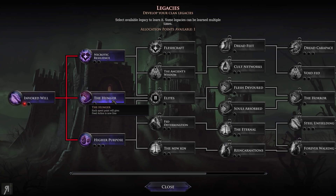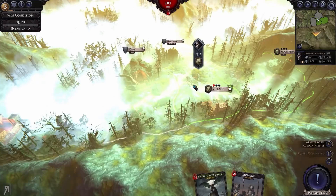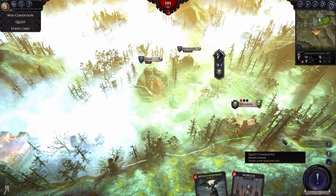Now we've leveled up. In my opinion this is one of the best skills to take for the Nos Furnace clan: the feed action is now free and no longer consumes one action point, which is really really good. We're going to take that, and then also go for Elites, which will allow us to construct tier 2 buildings and recruit tier 2 units.